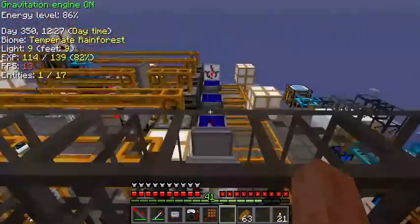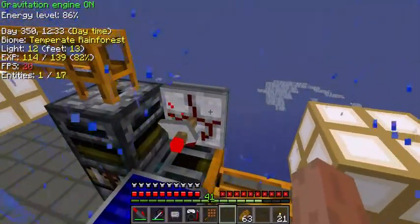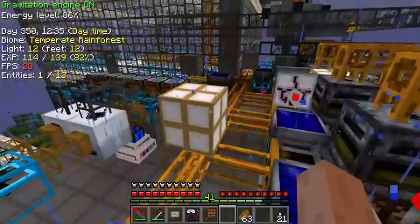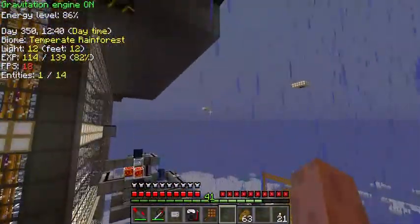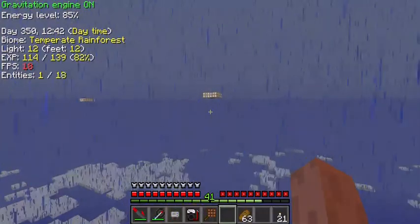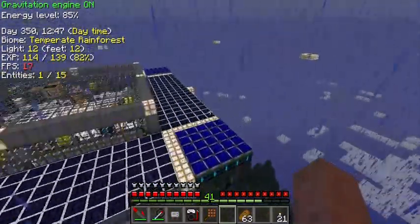Something I need fewer of, like this one was making diamonds out of UU matter, had a much slower tick rate than the iridium production at the end. And over here we've just got extra world anchors, so this entire 9x9 chunk area stays loaded wherever I am.